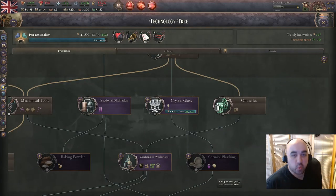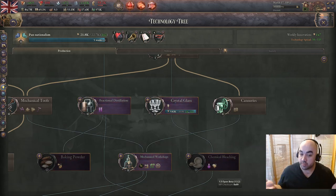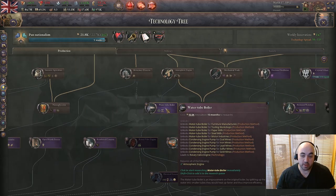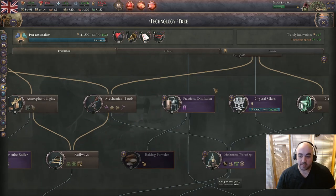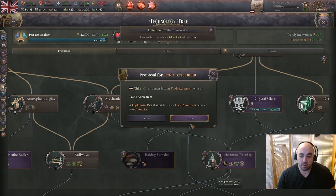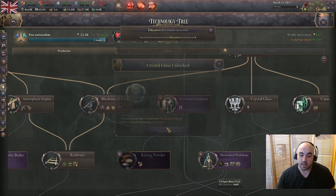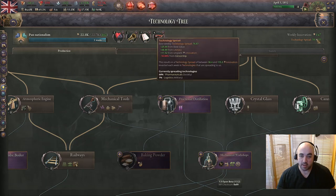We are at a critical moment in our nation's history - we are about to research crystal glass with natural spread. The question is, are we going to roll something nice like water tube boiler, or are we going to get fractional distillation? There's just a little bit of time left. We will see the fate - whether we are Cursed Unlucky or Big Chad - the fascistista herself. And what tech spreads? Come on, hit me with it.